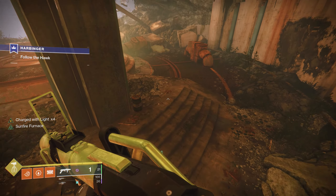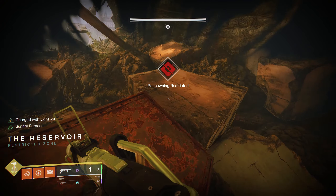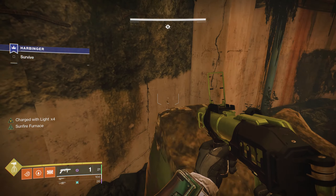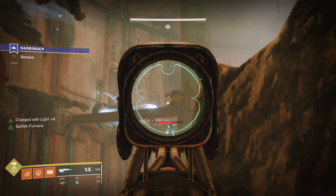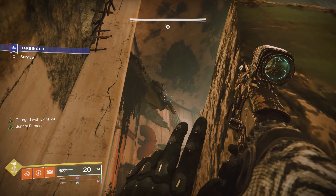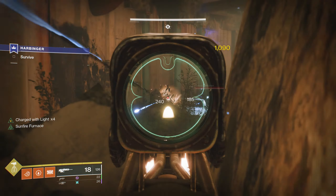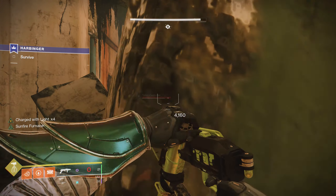I did everything as normal in the first encounter and tried to stay up high away from the adds. But when you get into — I guess we'll call it the arena — where it says survive, there's a rock you can hide behind if you get in trouble. It seemed like none of the enemies would come back there. If you position yourself just right, you're safe from the snipers. The only thing I had to worry about was the axion darts from the Taken Cabal. Once I got rid of the snipers and Taken Cabal in each wave, the champions would walk up to the rock but not go behind it. Sometimes they would just stand there and let me Anarchy them to death — it was kind of weird.